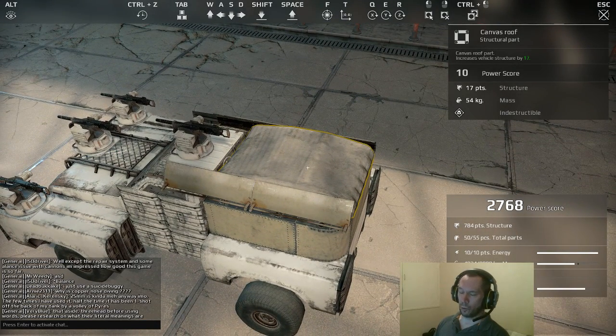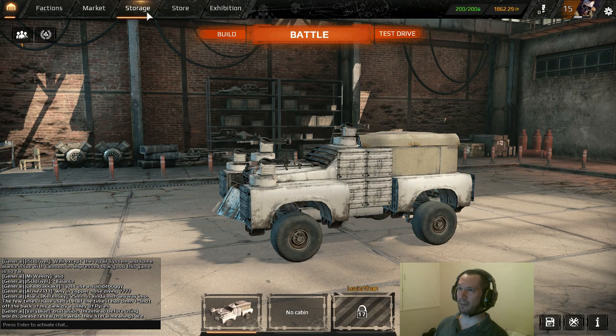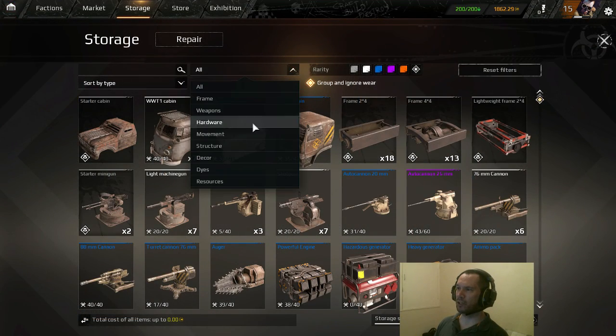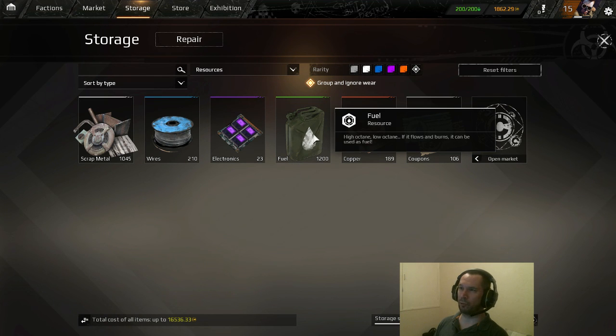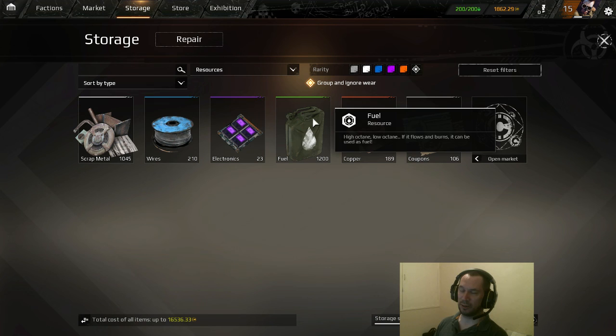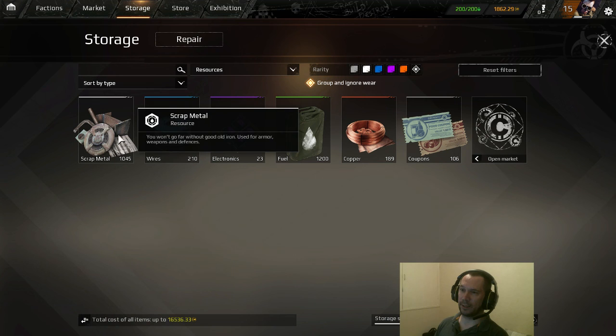Once you have your fuel, it will appear in your storage area under resources. As you can see here, I have 1,200 fuel from just playing the game. You do get 200 fuel, which in closed beta is topped up daily — whether that continues when the game goes live, I honestly don't know. That is how you get your copper. You will also get your scrap metal as you're playing the game normally, and it doesn't matter whether you win or lose in PvP battles — you will still get the scrap metal.